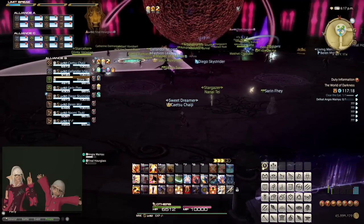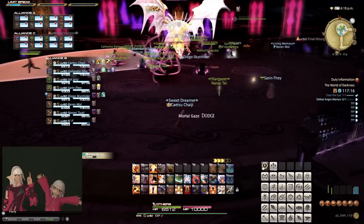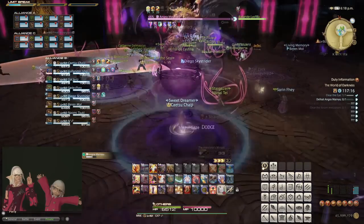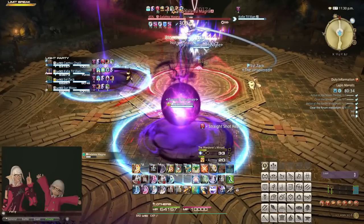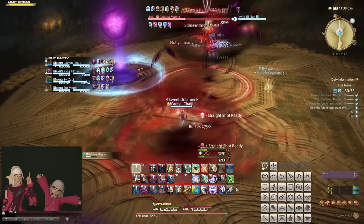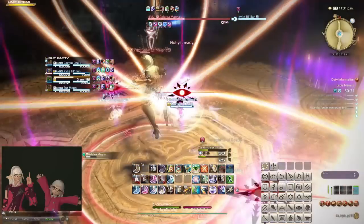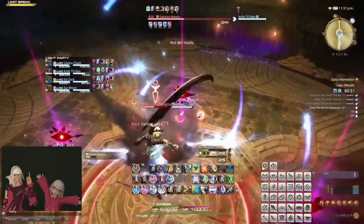That's basically it. You will know such a mechanic has been resolved, usually by seeing the miss or dodge prompt of the attack failing appear. Sometimes, this eye can be centered on a player, and should you be the player it is centered on, the best way to do this for the sake of your team is to step behind everyone else, so only the main tank has to look away.